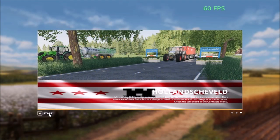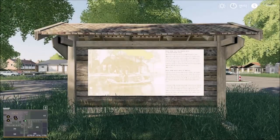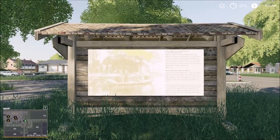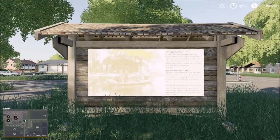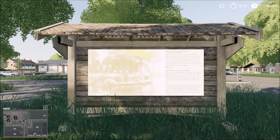Hello everybody and welcome back to another map showcase. Today I'm going to showcase a Dutch map called Holland. The name of the map is on the screen here. So let's head in and take a look. This is the main starting point and as a 360 view, all the main cell points are up north here.